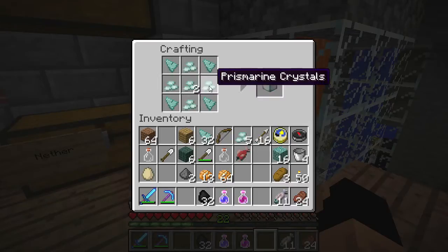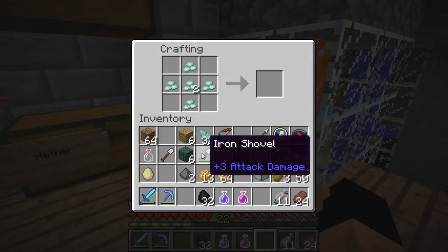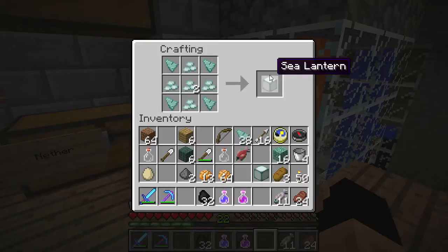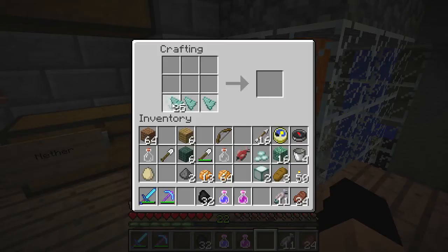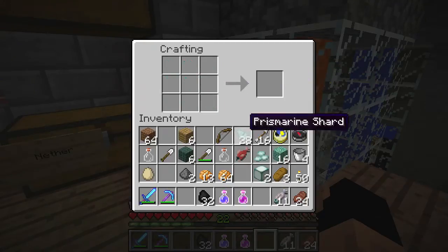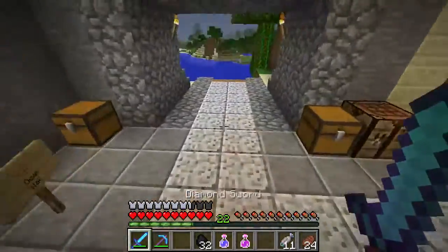There are other ways to make different prismarine things. If we put a cross pattern with prismarine shards and put prismarine crystals in each corner, we get the sea lantern. Sea lanterns act as if they were glowstone. We have just the right number to make two sea lanterns. We'll also craft prismarine bricks — they're made exactly like this. I'm not going to grab a ton of those though. For the last one, we're going to need to go to our wool chest — hopefully there's a squid outside.